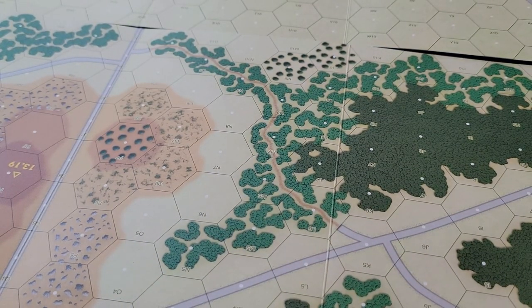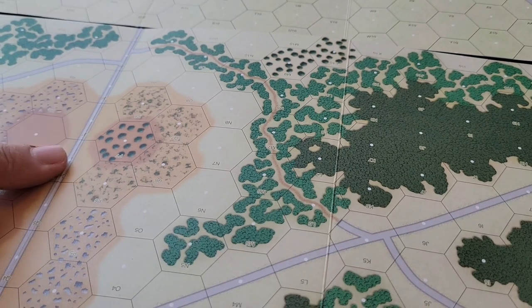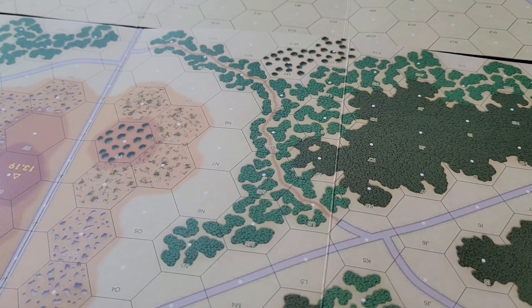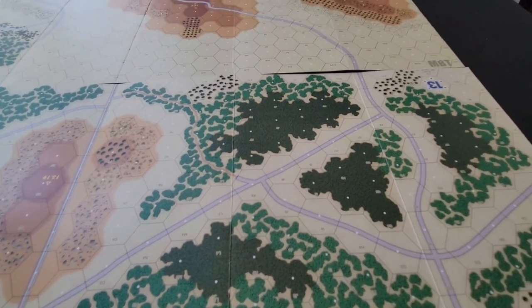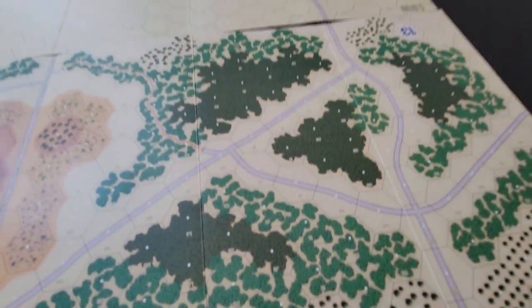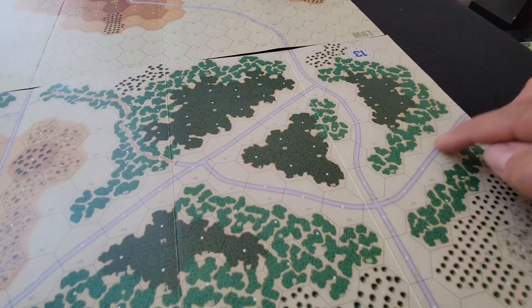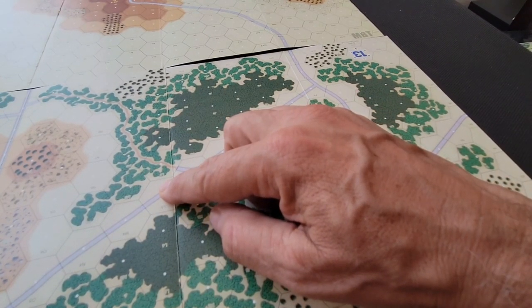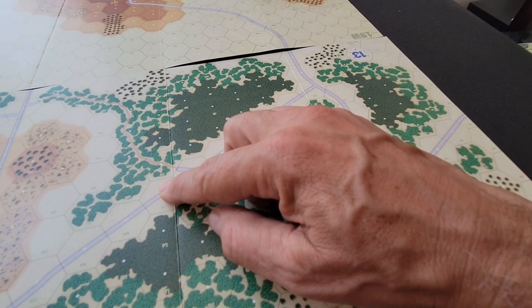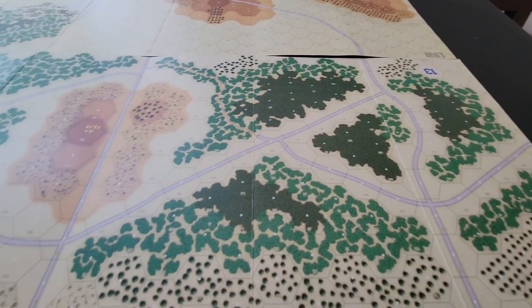Let's have a look at the map. The T-64s have a movement rate of six on the road using road movement. There's one road entering the map. Counting it out: one, two, three, four, five, six per turn — it's roughly seven turns to get off the map if they stay on the road.